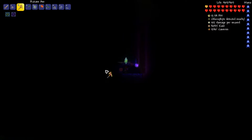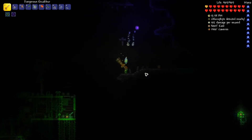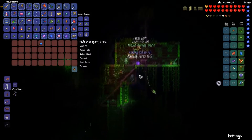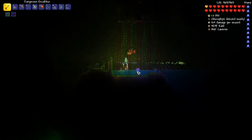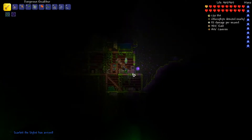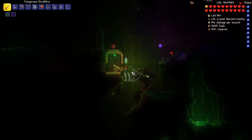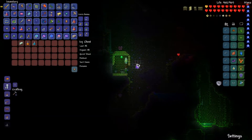Yay, granite biome — so exciting, not. Here we are — a chest room, anything good? We'll loot it but not really. Oh, another room. I don't want the stylist. I don't know why it's obsessed with giving me the stylist. Right, there's a chest room that'll be useful — I think we actually needed that.